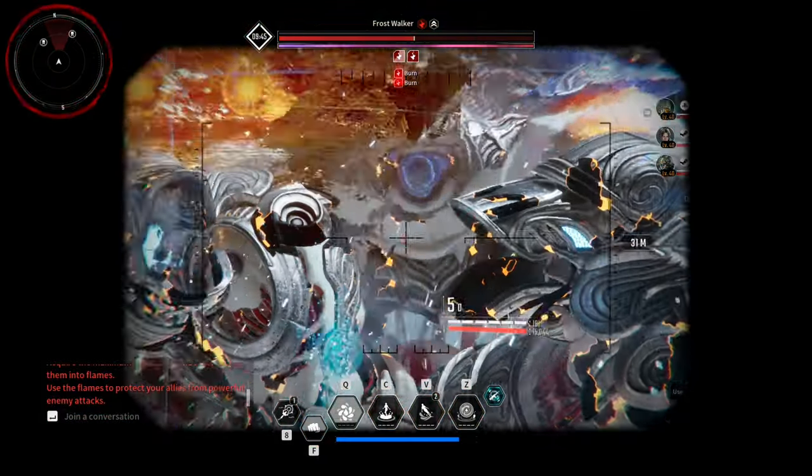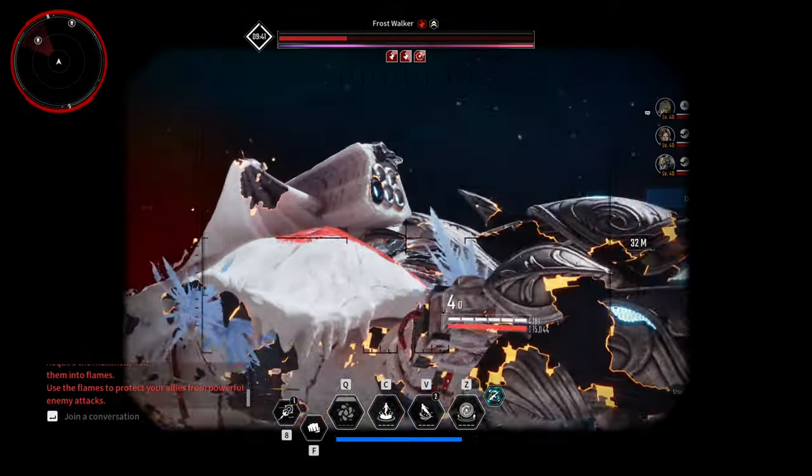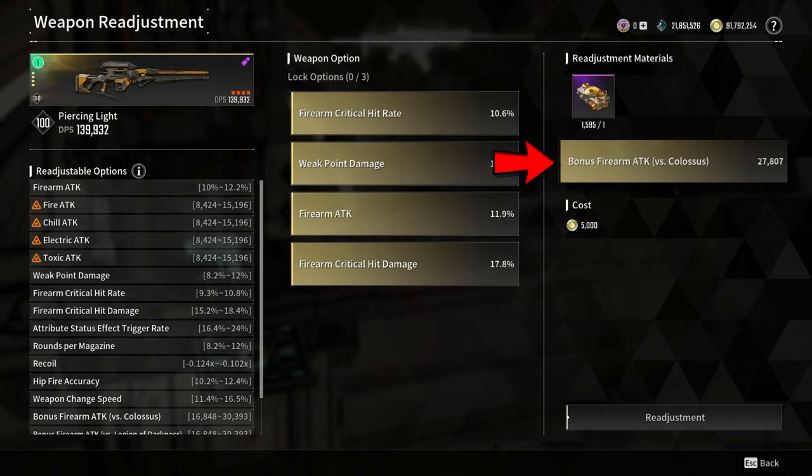Don't forget to subscribe so you won't miss my Glay and Enzo build in the future. Let's start with the weapon readjustment options. Go for Firearm Critical Hit Rate, Weak Point Damage, Firearm Attack, and Firearm Critical Hit Damage. You can also replace Weak Point Damage with bonus Firearm Attack vs Colossus.